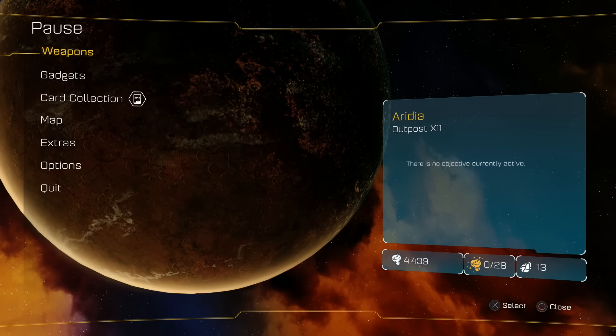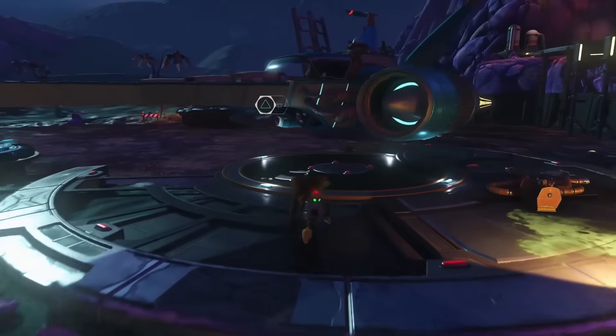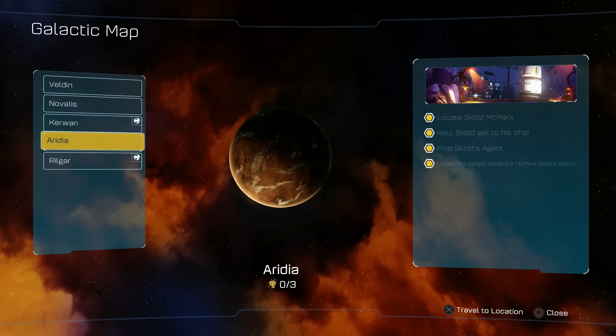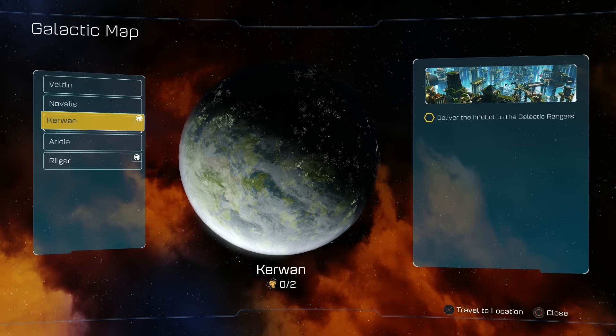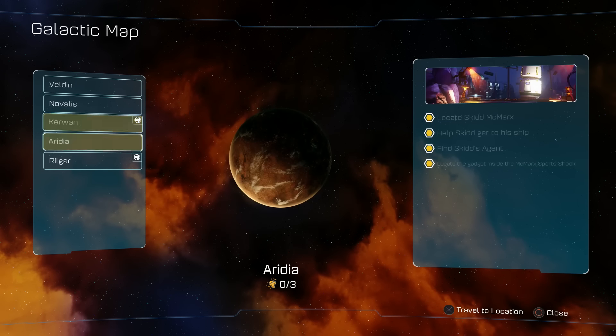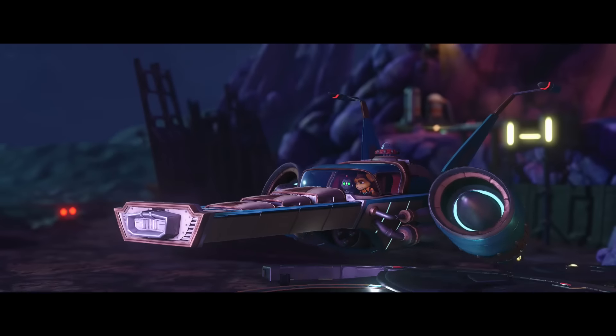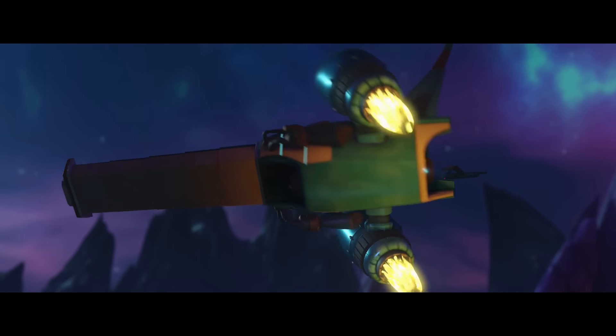Ratchet and Clank PlayStation 4 playthrough - let's get back into our ship and head on to the next planet. I think we're gonna do the one that is not the hoverboard racing just yet; we're gonna go to Kirwan. Planet Rilgar would be a good choice, but we don't gotta do that. Let's just deliver the infobot to the Galactic Rangers and then we'll go do the hoverboard after this.